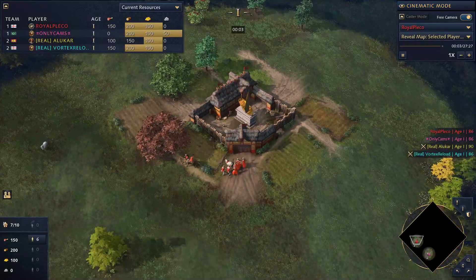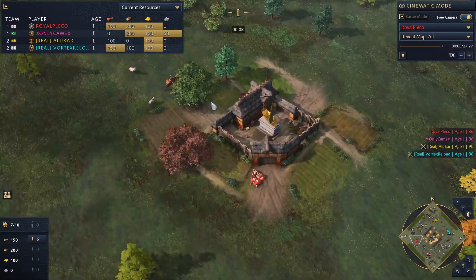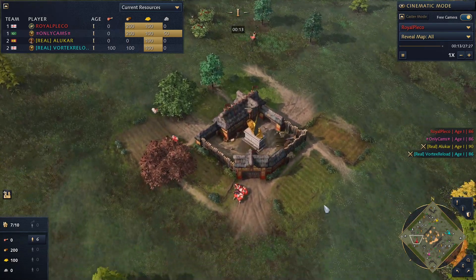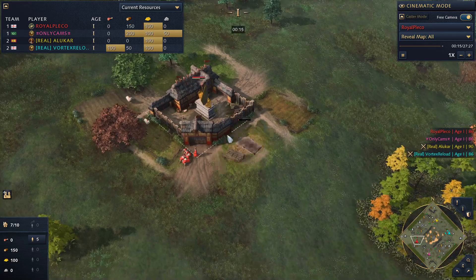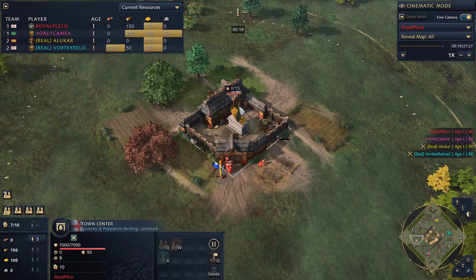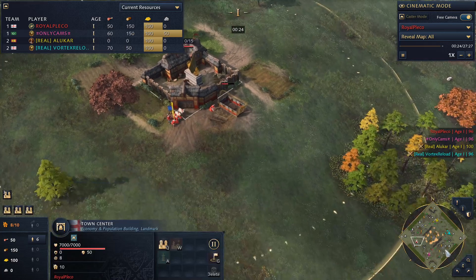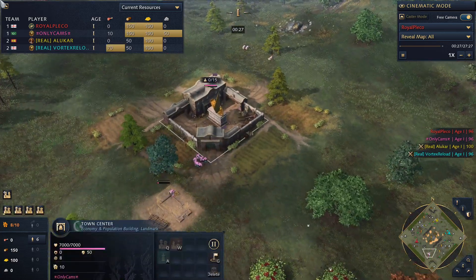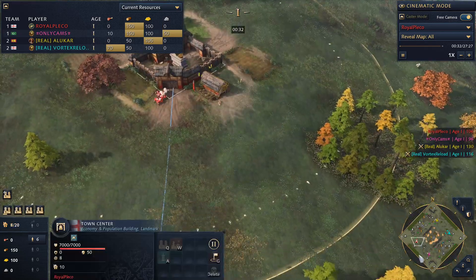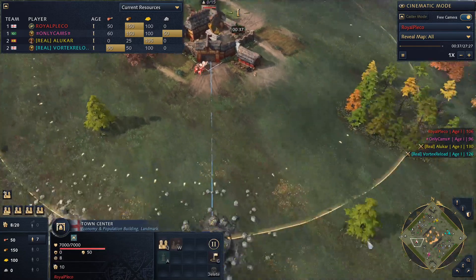Welcome back to the Rising Empires League Division 2. We've got Team Seven Town Center Giga Chads, also known as Seven TCGC, spawning on the lower side of the Pit in their game number two of the play-all-three series, with Pleco in the red trunks on English and only Cams in the pink trunks on the Ottomans.